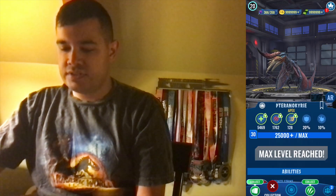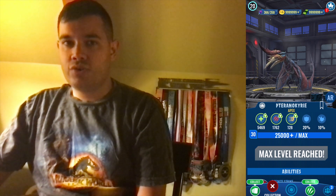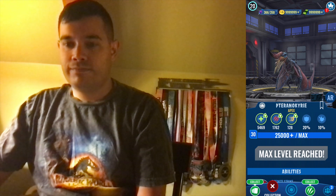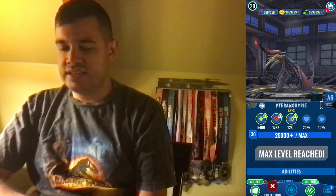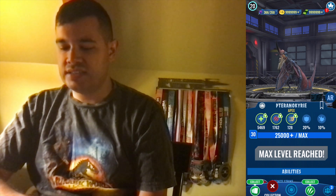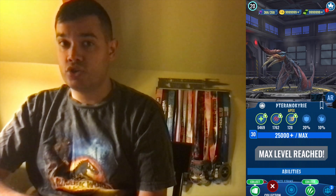If you take a look at the screen next to me, we got ourselves Tyranokairi — a pterosaur apex creature. Design-wise it looks alright. It has 54,690 health, 1,762 damage, 128 speed, 20% armor, and 10% critical chance.